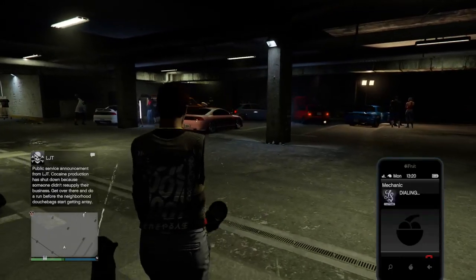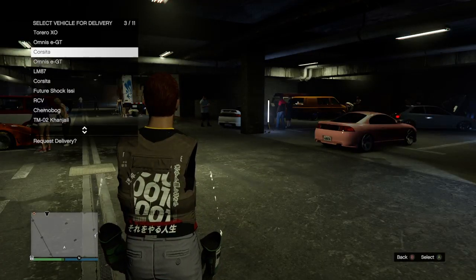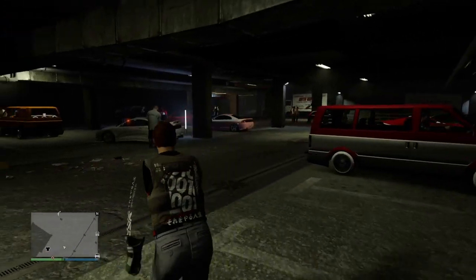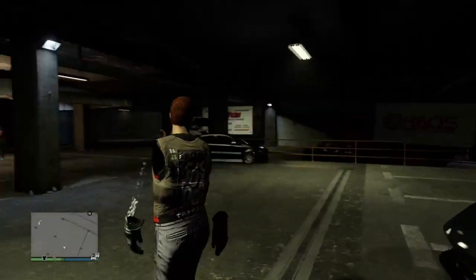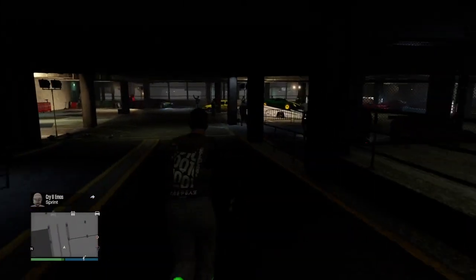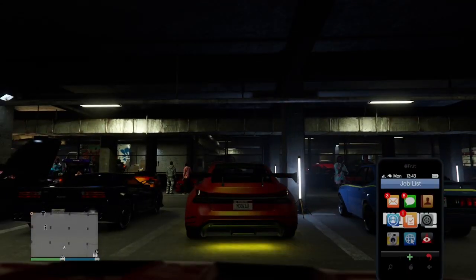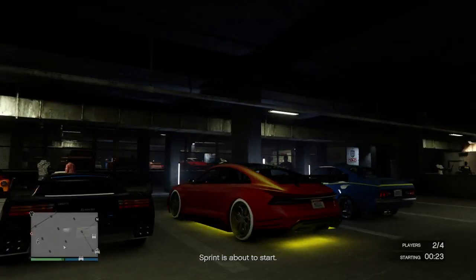I'm going to call my mechanic and request the car that I want to pull the mods from. Once the car spawns in, get inside of it, your friend gets inside his car, and he starts the sprint. Once we've loaded into the sprint, your friend just wants to drive around because he does not get kicked for being idle. For you and the other people that are modding, make your way to the nearest LS Customs — there is one just right up the street from LS Car Meet.